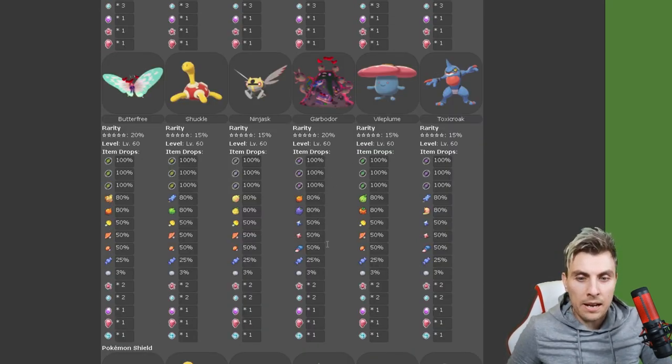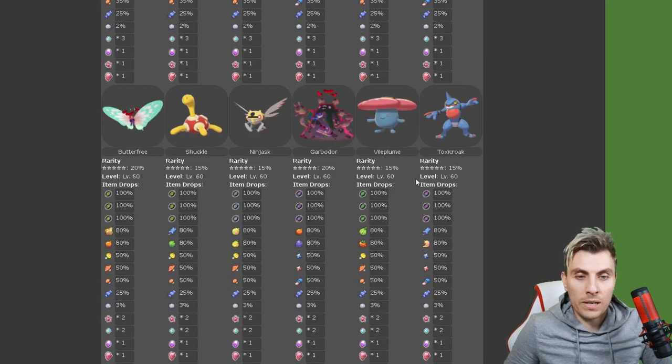There are no real rare items this time, but you are getting Dynamax Candies, Armorite Ore or Dynite Ore, along with TRs, berries, Bottle Caps, and other items you'd normally get with these events.